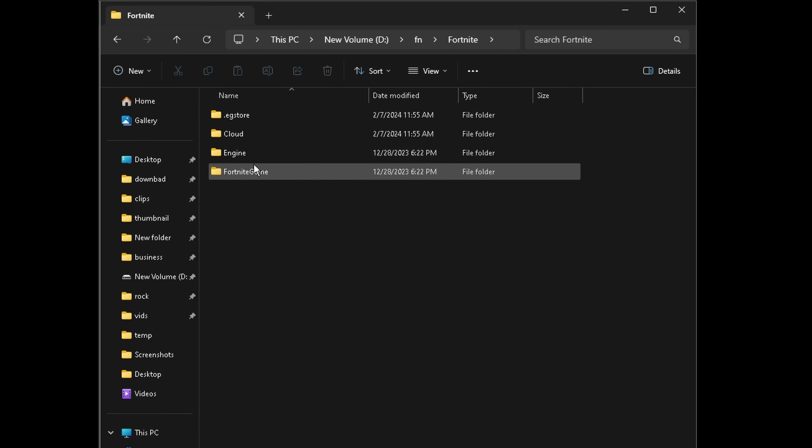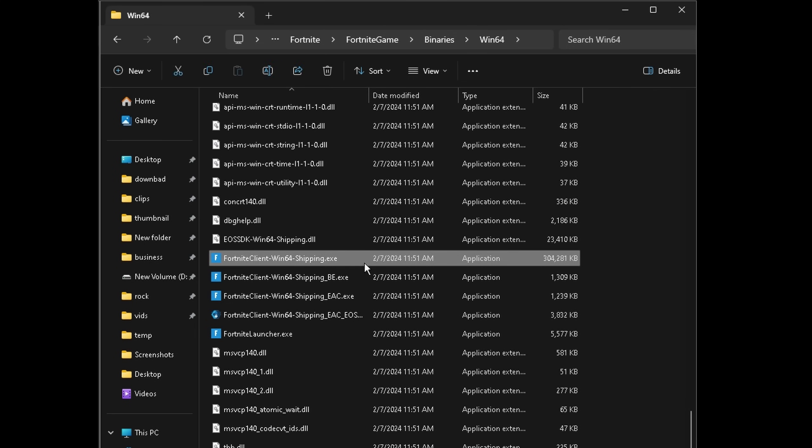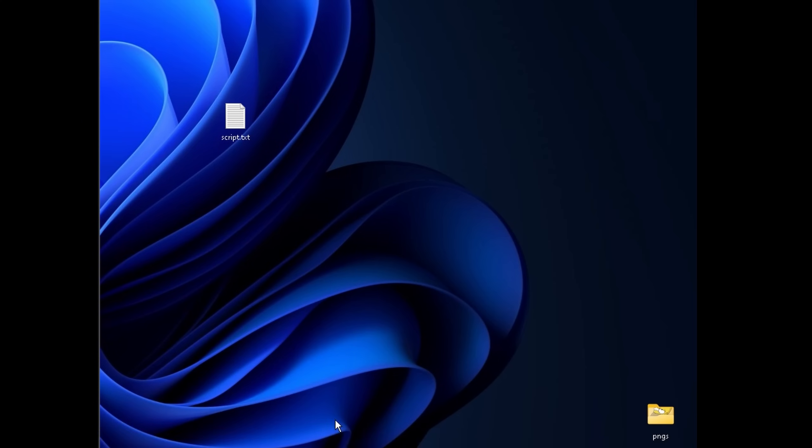Lastly, go to the install location and make sure FSO isn't disabled there either. Find the normal Shipping .exe, go down to Properties, then Compatibility, and make sure that 'Disable full screen optimizations' is not checked. Hit Apply, hit OK, and onwards to Fortnite we go.